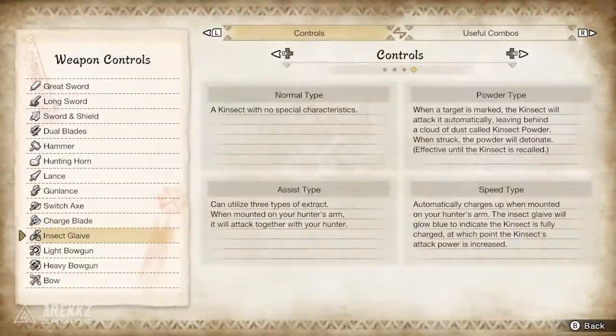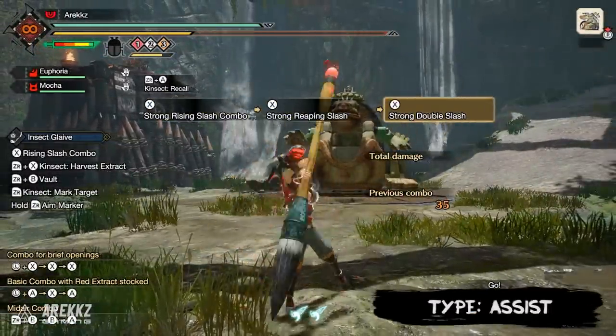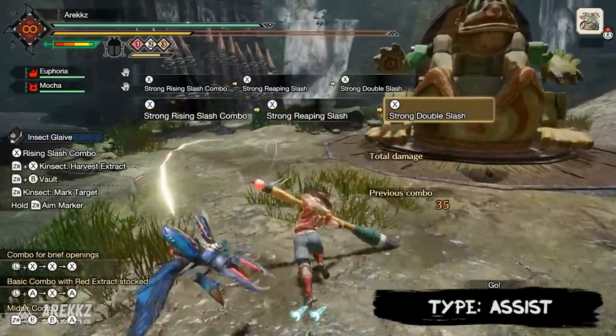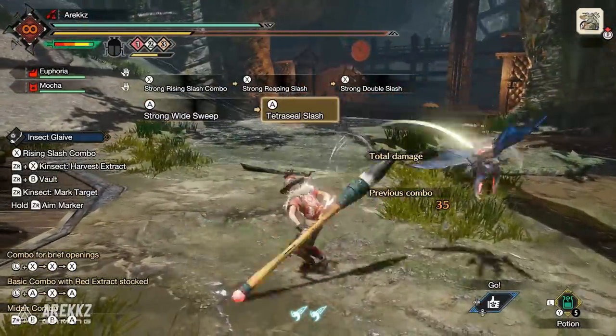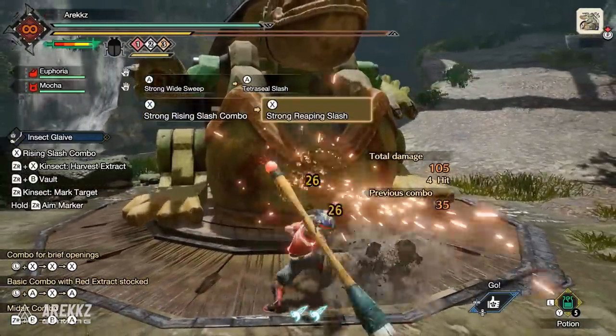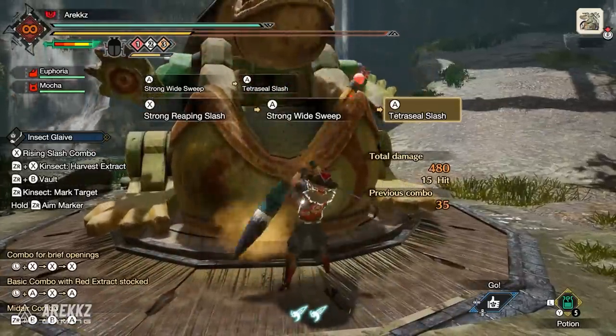Following on from there, you have the Assist type, which are fantastic. These can utilize three types of Extract, and when mounted on your Hunter's arm, they will attack together with your Hunter. It's important to note that they will only attack at the end of some of your more powerful moves, and only if you have the triple buff active. So if you have no buff, they're not going to attack with you. But with the buff active, they work with you in some of the combos. I've got one of the new Switch skills selected here, and the Kinsect joins me for the last few attacks in the animation. Honestly, it's fantastic — it looks so cool in motion.